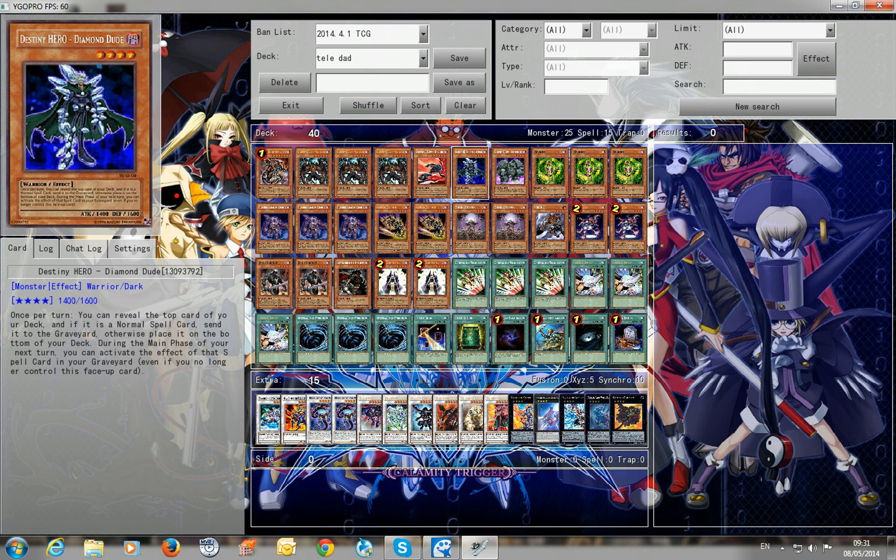Diamond Dude — just one — plus Destiny Heroes. You have nine normal spells, so you have some chances to hit one of those with his effect.